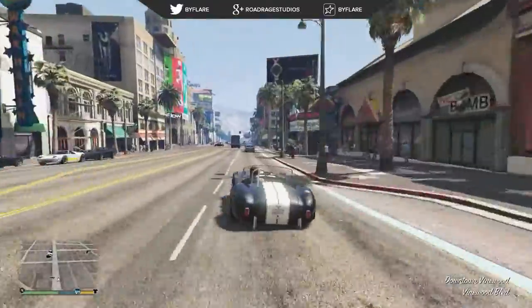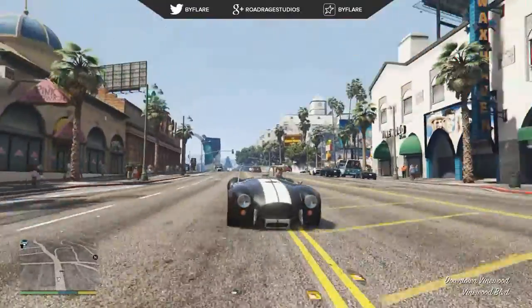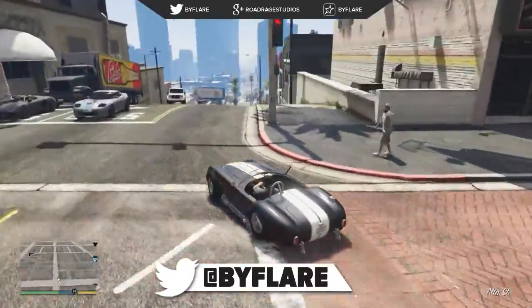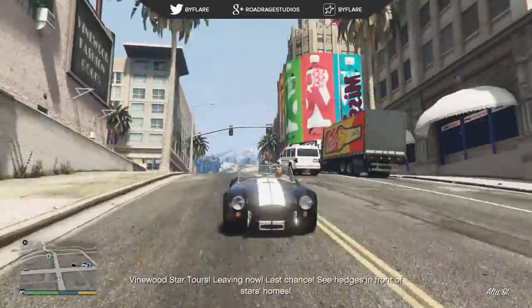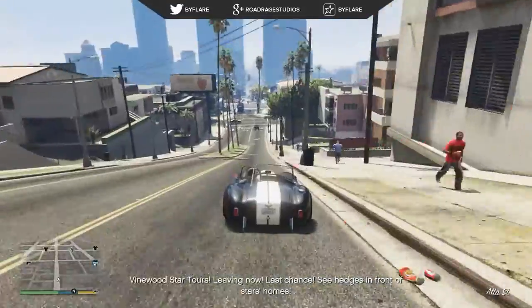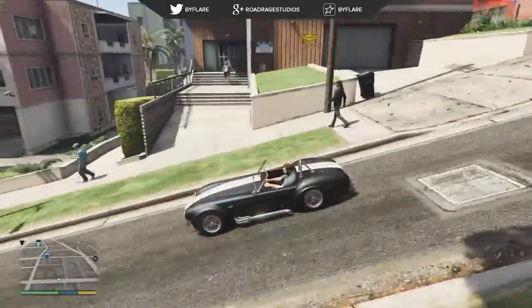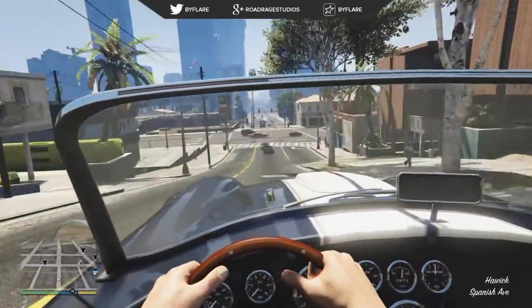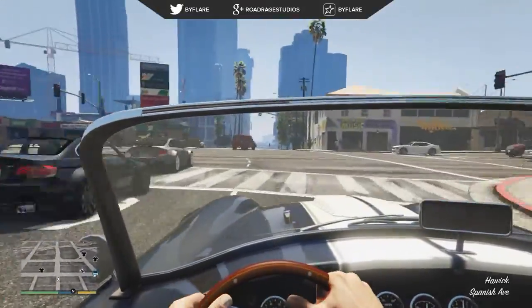This has finally been imported into GTA 5. I've seen quite a few requests for things like this — the lower riding, older classic cars. It's a really easy install, just three files to go through. There's a handling and vehicles.meta file included if you want more realistic handling aspects, whereas I went with the stock setup. It replaces the Z-type in-game.